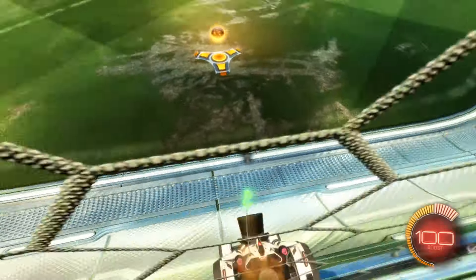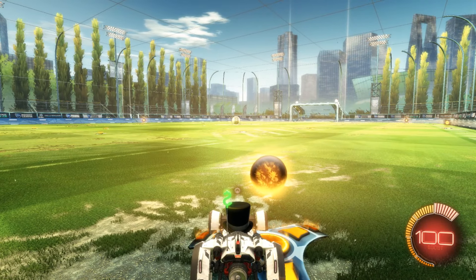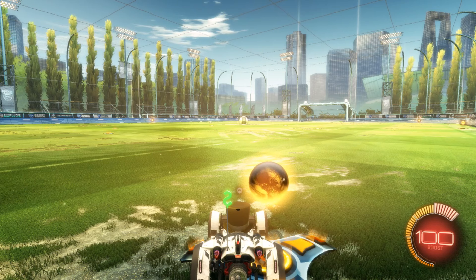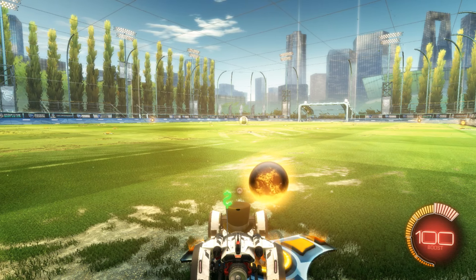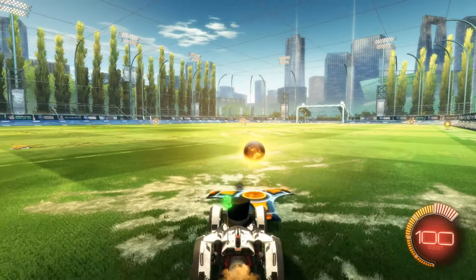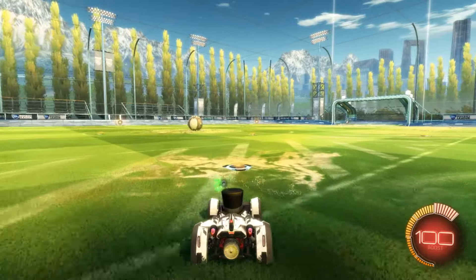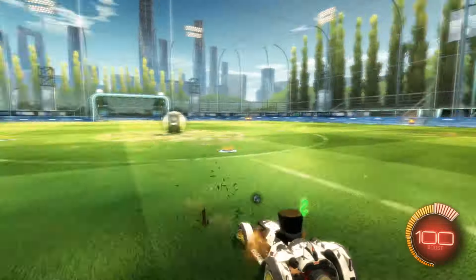My second tip is for getting first touches. When you first start the game, usually when you're in a corner you're going to try to go for the ball and get the first touch so that it puts the ball into the opponent's zone. A trick is that the front flip actually speeds you up. So you're going to use your boost and then use a front flip when you get closer, and that's going to give you a better chance of actually getting to the ball first so that you'll push it into your opponent's zone.